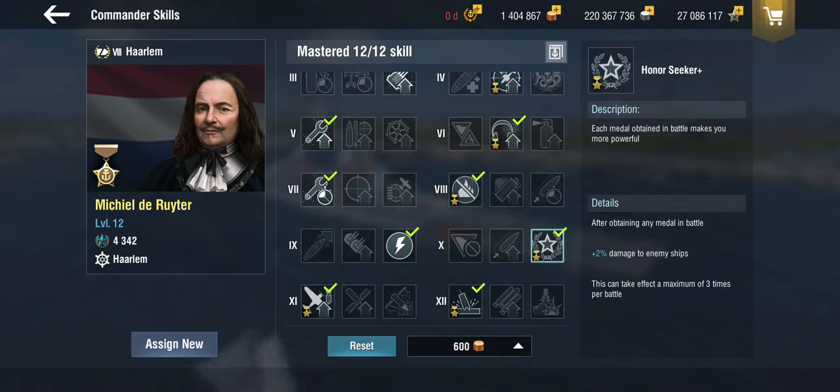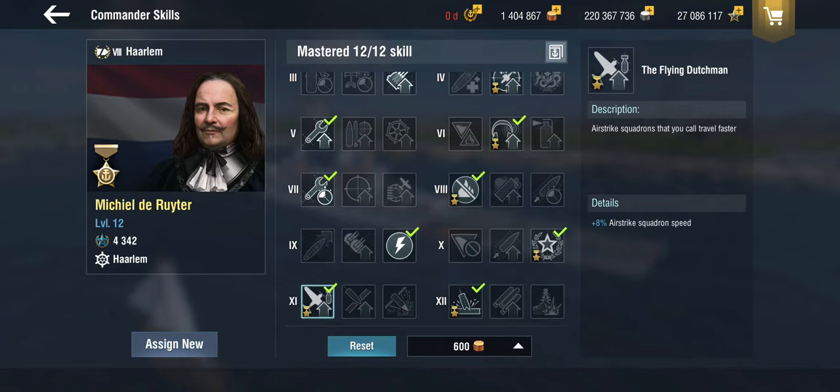I'm not too sure that Honor Seeker Plus is massively useful. However, he gets a special skill: the Flying Dutchman — I see what you did there, Wargaming. And that increases the airstrike squadron speed by 8%, which means your squadrons are faster. That is actually quite a neat skill.